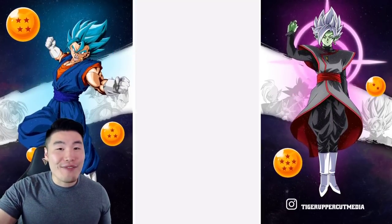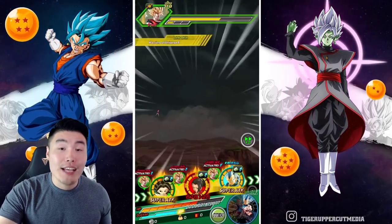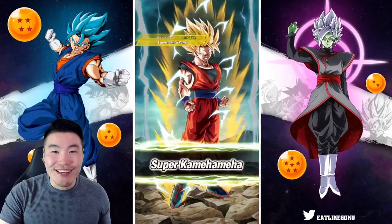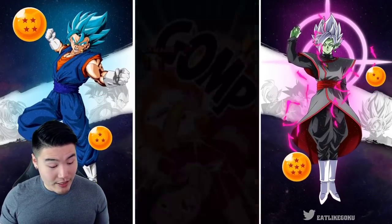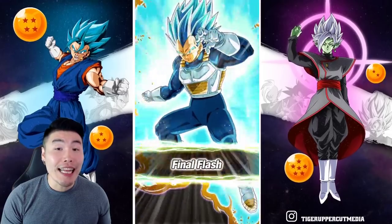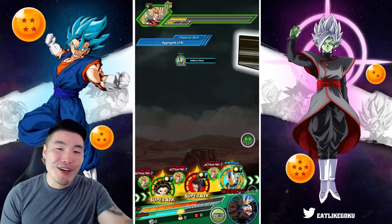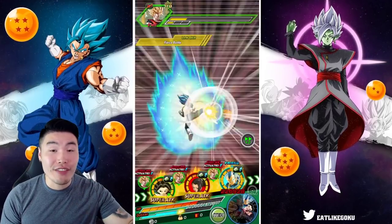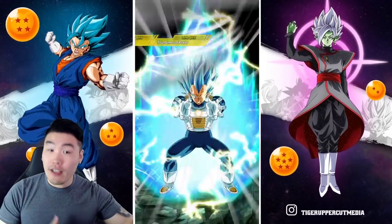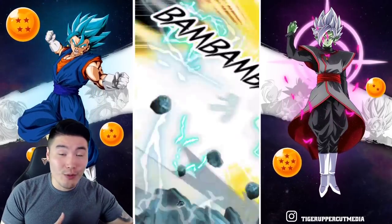Especially for those of you with PS Plus, definitely give Fall Guys a shot. Also, one thing that makes Kale very good defensively is that she guards against all attacks when you have a Caulifla on the team. That's why she's just extra good defensively — not just because of the defense stat, but also the defense plus guarding against all attacks.